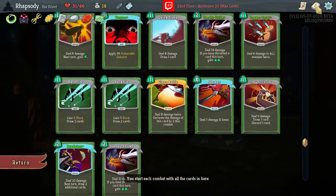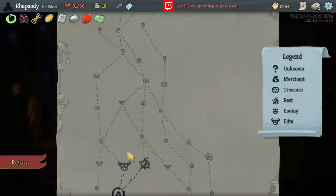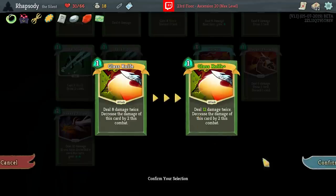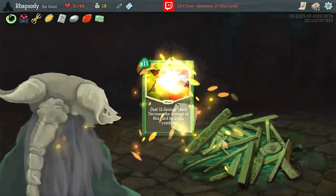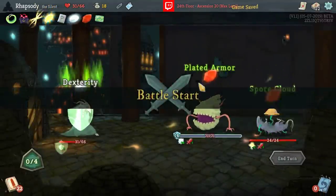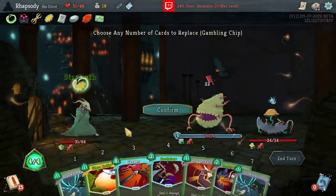We've got to make sure we're discarding a card every single hand at this point, otherwise we're going to have a lot of problems. So we do have the ability to go three rests in a row here. I think we'll actually avoid Elites this floor and take the gift of these three rests.